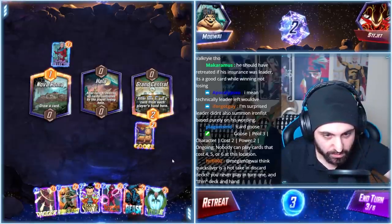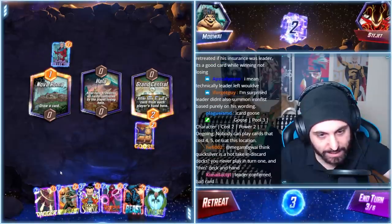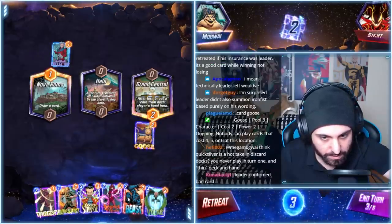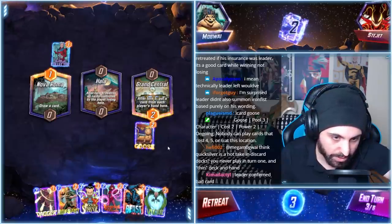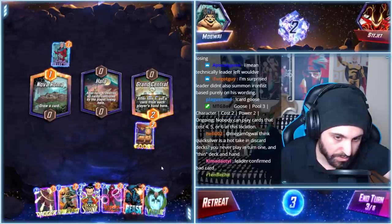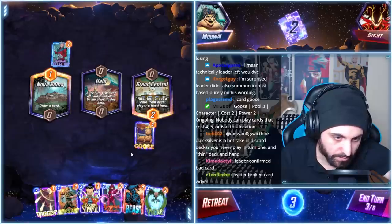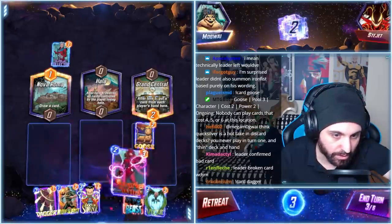If we Vulture and Doctor Strange on that, then do that on the last turn, we cannot Scarlet Witch. Is there a way? We Vulture and then this and then... no, no, no — there's no way to do that. I just don't like this Grand Central at all, so I'm going to play this here.